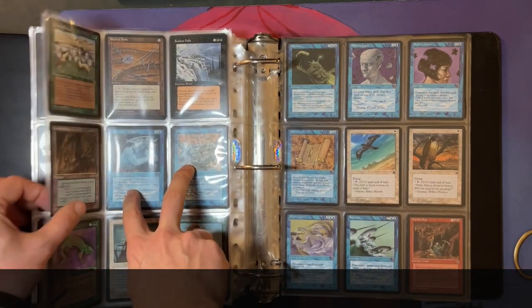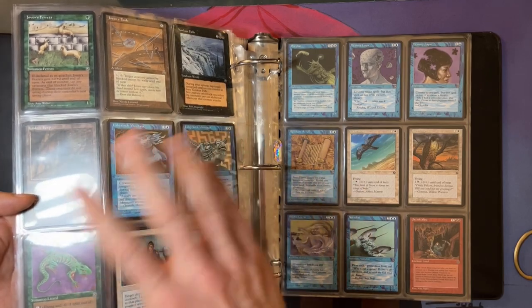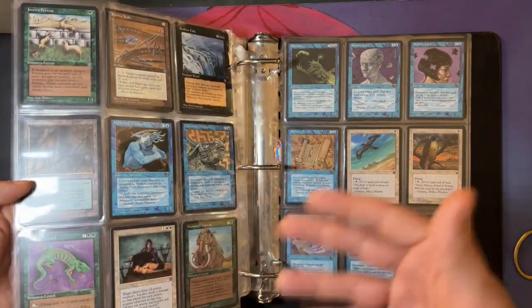Then we see some blue Minotaurs — there's kind of some glare here, but blue Minotaurs. That was something — I remember seeing a blue Minotaur and thinking, 'What?' A Minotaur is a Herlu Minotaur; they're always red, they live in the mountains. And here, all of a sudden, you've got blue Minotaurs. To me, that was super weird.